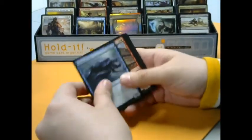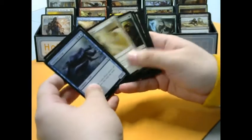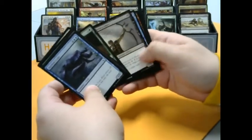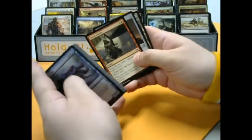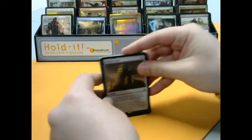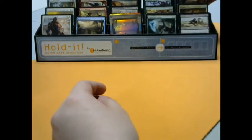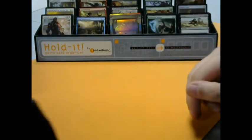We got Ancient Crab — how can it get any better? Well, turns out it doesn't — maybe you start off too strong. But we got Lay Claim in the uncommons, Deem Worthy, and Oracle's Vault for the rare. It's an interesting one — one of the more creative uses of the brick counter mechanic. Pretty good card if you are into Limited.